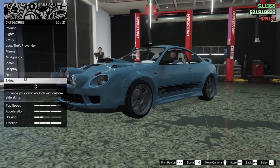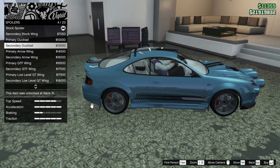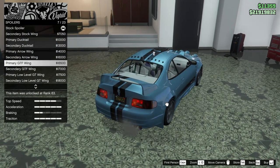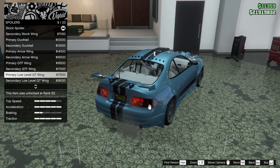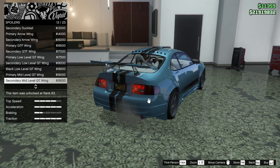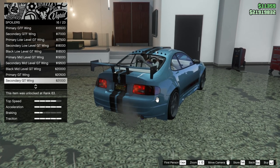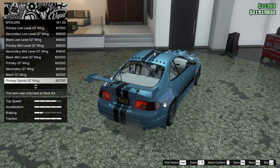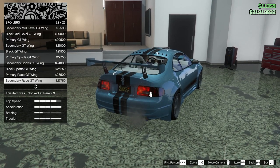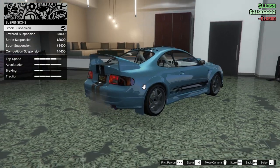For the spoiler we can do a secondary stock wing, primary ducktail, secondary ducktail, primary aero, secondary aero, primary GTF wing, secondary GTF, primary low level GT wing, secondary low level GT wing, black low level GT wing, mid level options, primary sports GT wing, primary, secondary, or black GT race wing, or stock. I think we're just going to go for the primary GTF wing — I like that a lot.